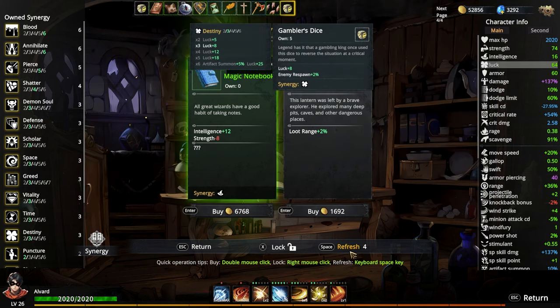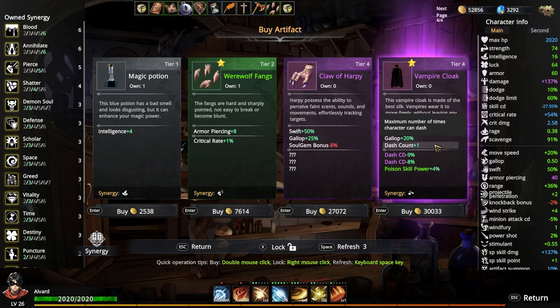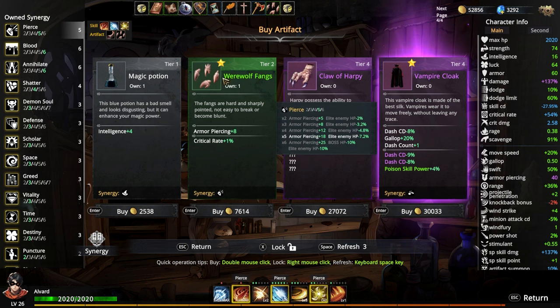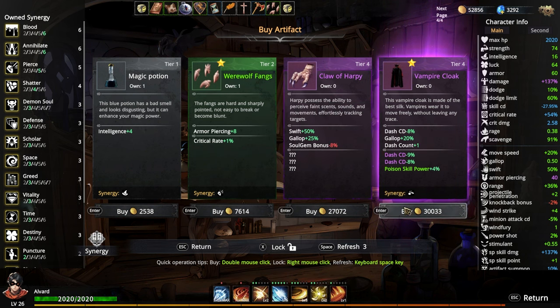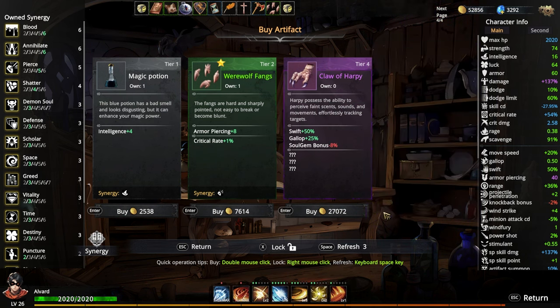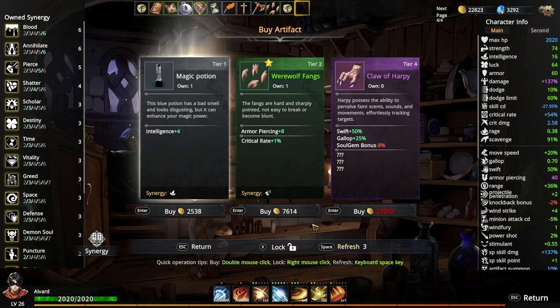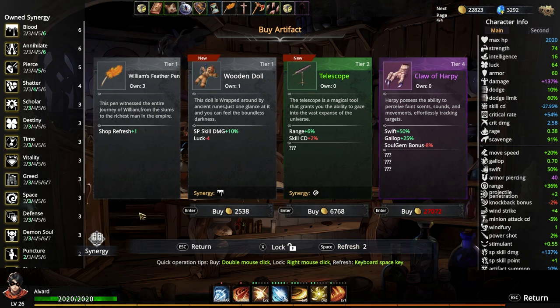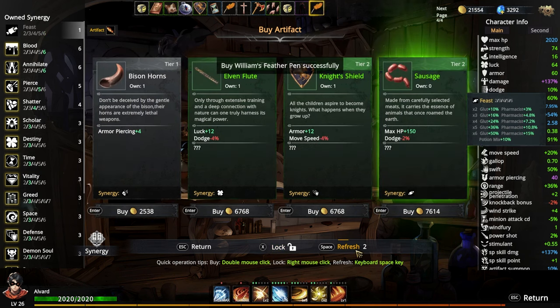More luck and enemy spawn rate, obviously. Dash cooldown minus 9% — when you see a stall like this on items, that means it's from your own collection, like this one right here too. I want that — would you see a dash cooldown by a lot? I'm gonna refresh the rest of that. Self refresh is always good in my opinion — saves you a lot of money.